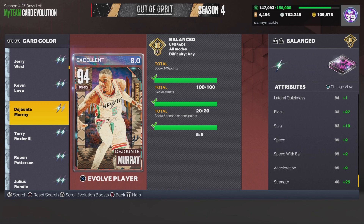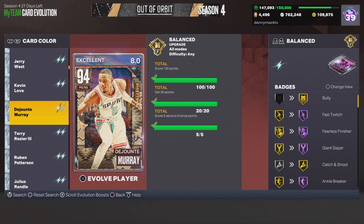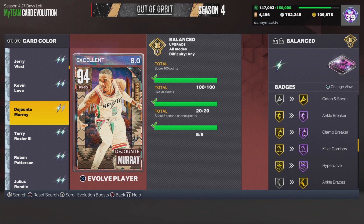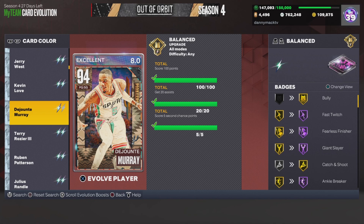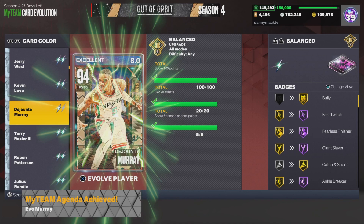Strength is 65, still not fantastic. He gets bully from nowhere. Badges go from gold to Hall of Fame: Fast Twitch, Fearless Finisher, Giant Slayer, Ankle Breaker, Clamp Breaker, Killer Combos, Hyperdrive. These go up to gold: Menace, Interceptor, Chase Down Artist, Ankle Braces, Catch and Shoot. And Bully goes from nowhere to gold.